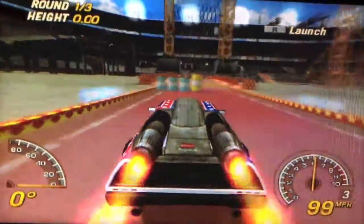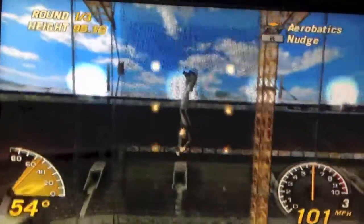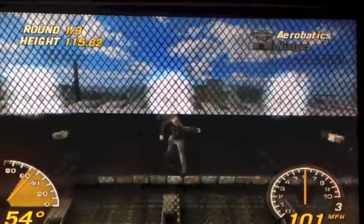Here's a look at one of the many different stunts that can be played in Flat Out Head On. This specific one holds the goal to fling your driver as far and high out of the windshield as possible.